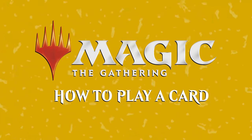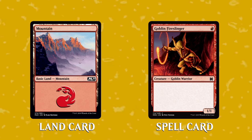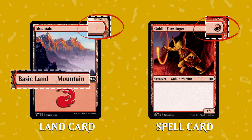What I'm going to teach you today is how to play a card. There are two kinds of cards in Magic: lands and spells. It's very easy to tell the difference between the two. All you have to do is look in the top right corner. If there are symbols there, like this, then the card is a spell. If there are no symbols, like this, then the card is a land.